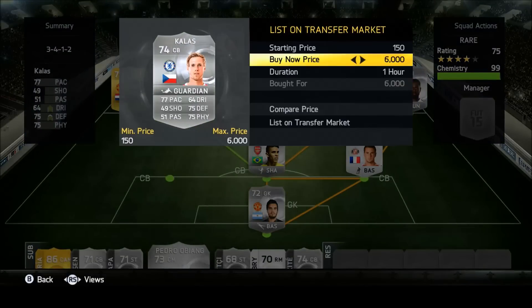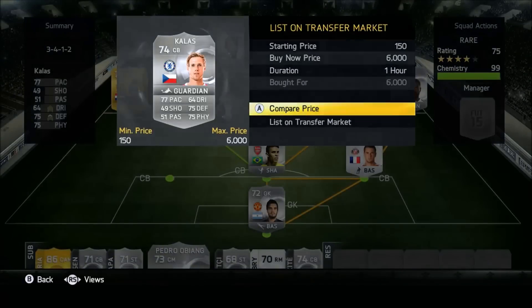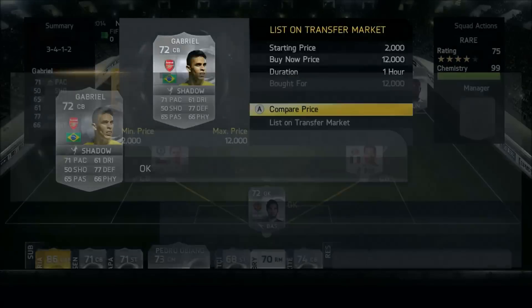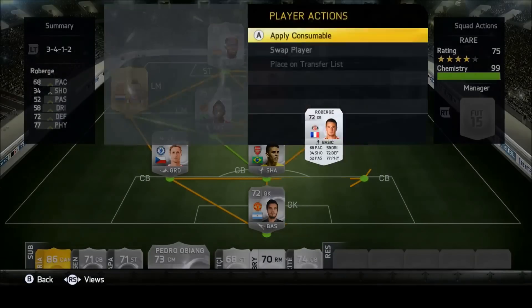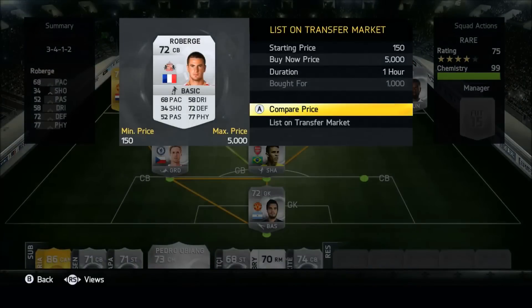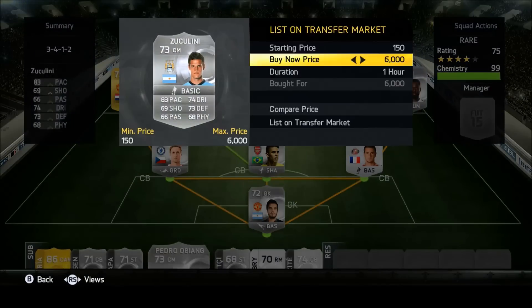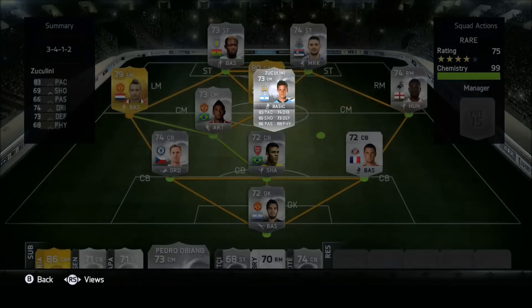Starting off, we've got Romero — he's extinct. We've got Calasas for first centre back — he's extinct. Gabriel, who I managed to snipe for 12k, is extremely extinct; he was only in packs for a short amount of time. We've got Roberge, he is also extinct — got him for 1k which was pretty cool. And we've got Zuccolini, he is extinct.